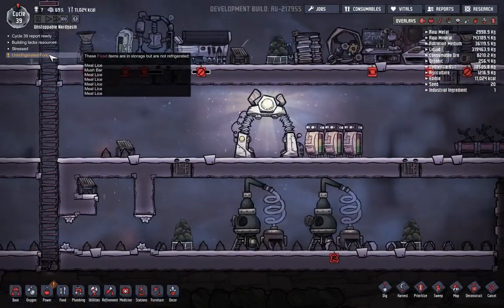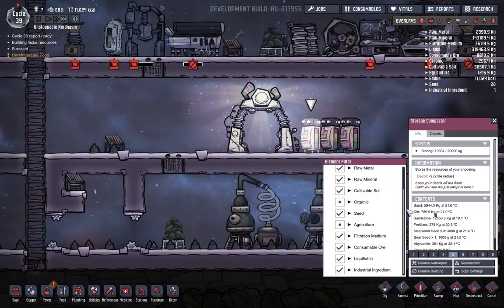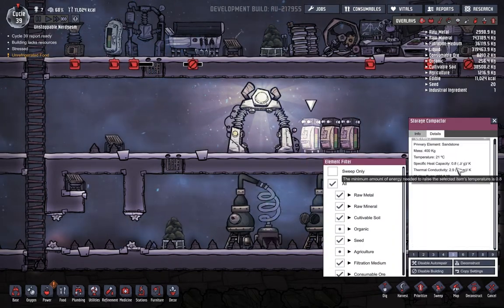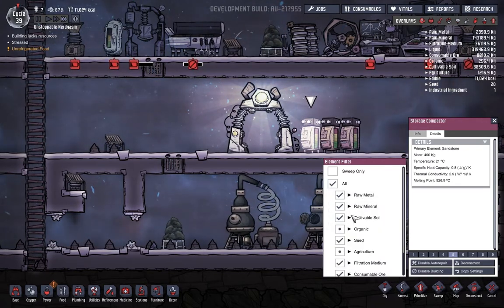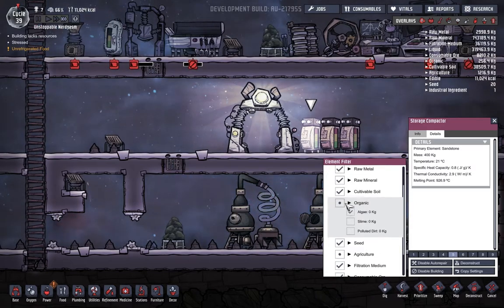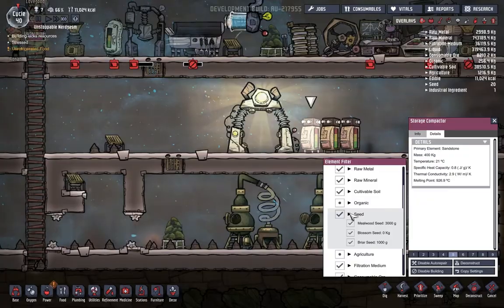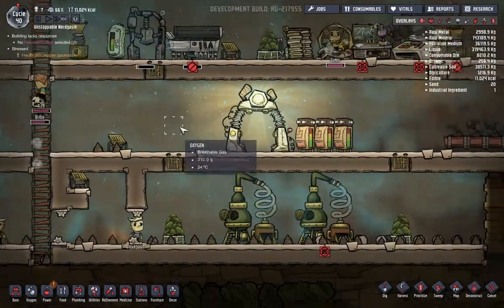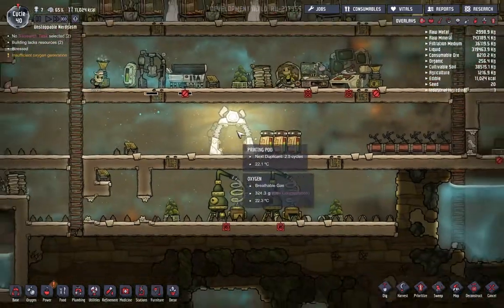Where is this under-refrigerated food? Is it in here? Details - what's in here? It's not raw metal, raw mineral? Organic - the only thing in there is algae. Seed - does that need to be refrigerated? I don't know. I know that's not selected because I don't want anything selected right now.